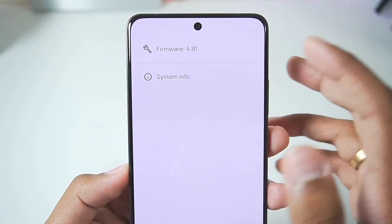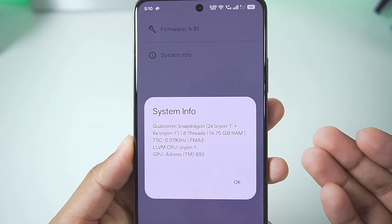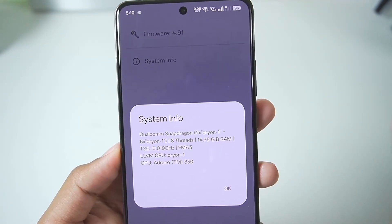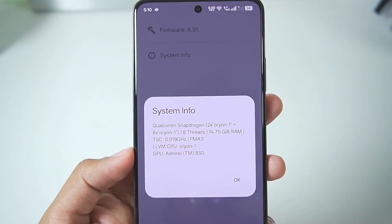First of all, if you tap on the three lines at the top left corner, there is a brand new system info bar which has been added that shows your device specifications. I'm not really sure if this is a relevant feature — the developers could have added a configuration bar where we can modify the settings of our RPCS3 emulator instead.